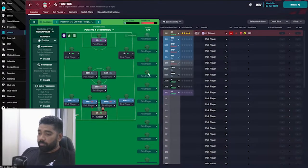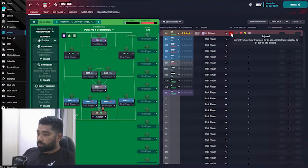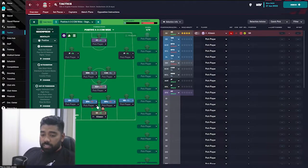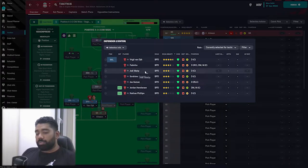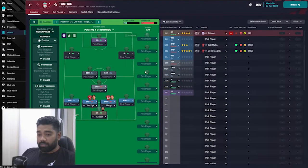For goalkeeper, we're going to be starting with Alisson whenever he's fit — he's currently injured for three to six weeks. Van Dijk is one of the central defenders. For the second central defender, I'm torn between Joel Matip and Konaté. I'll be starting Matip first, and as the season goes on we'll see if he performs better than Konaté — Matip is 30 years old while Konaté is only 23.